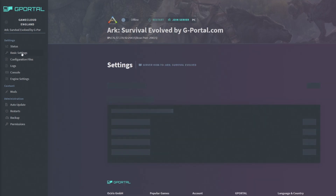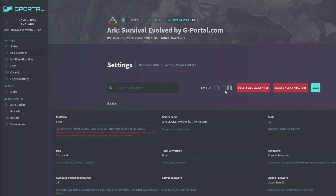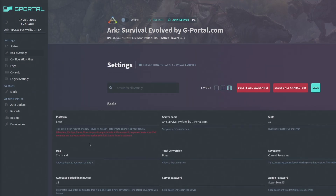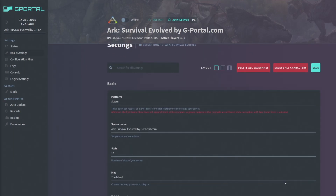The Basic Settings tab is where you'll configure the majority of your server. You can also use the Configuration Files tab for more back-end control, but I normally do Basic Settings first. When you click on Basic Settings, you can change the layout — one, two, or three settings per line. I tend to use three per line for convenience.